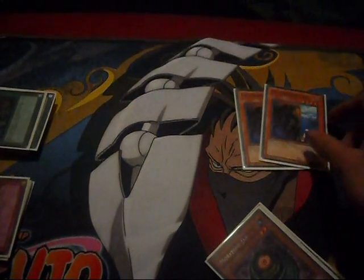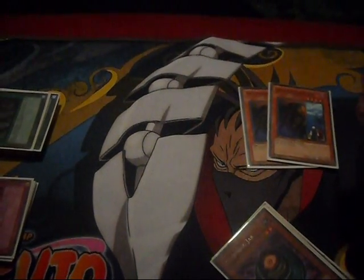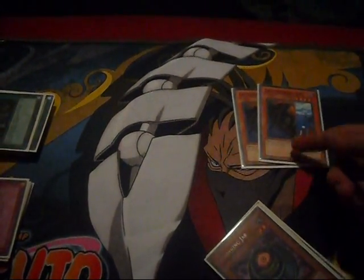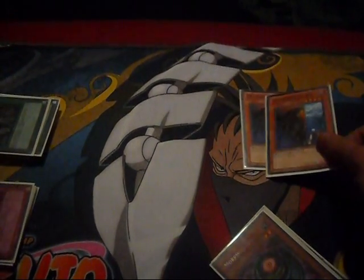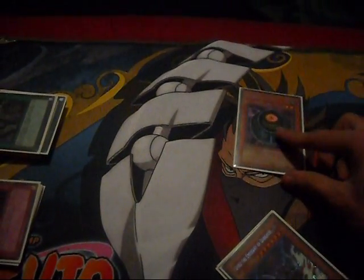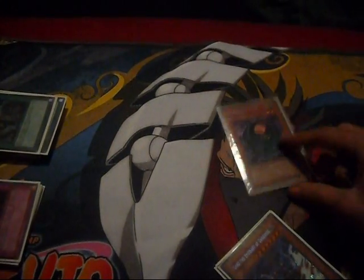I run 2 Grave Keeper Spy. I did run Descendant but didn't like it — I already use Scrap Dragon to blow up the field enough. I tried Descendant and Guard but didn't like either, so I put in the 2 Grave Keeper Spies. Also, Morphing Jar — amazing card. It sends Scraps to the graveyard and gives you a new hand so you can easily get into your Chimeras.